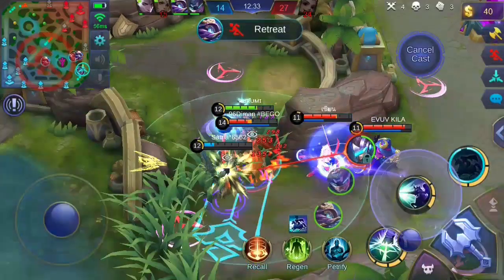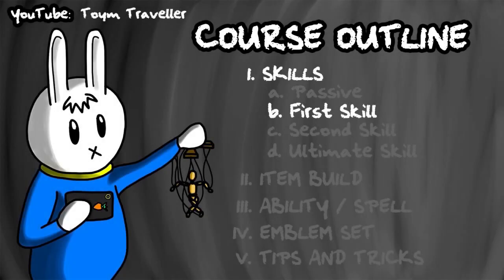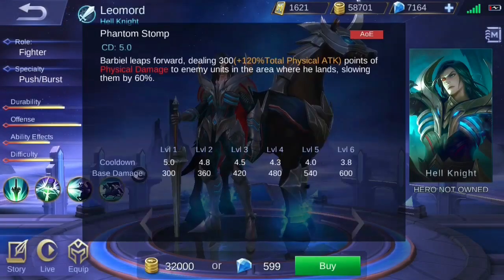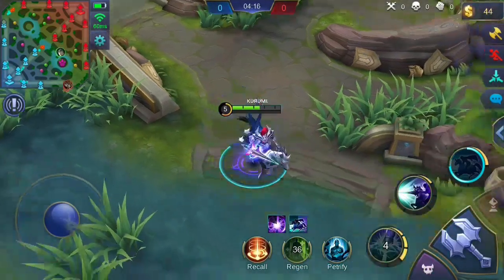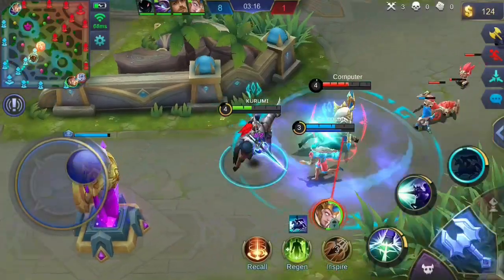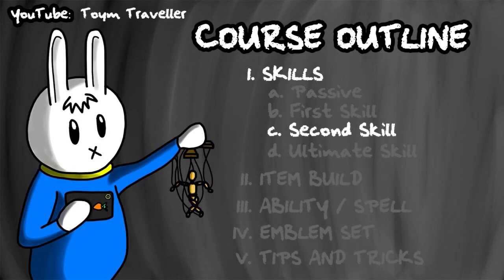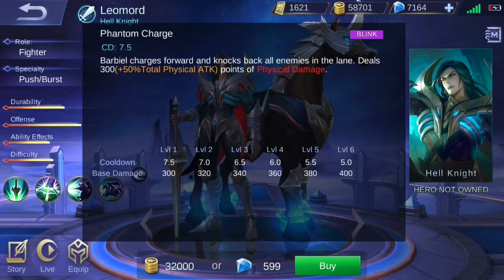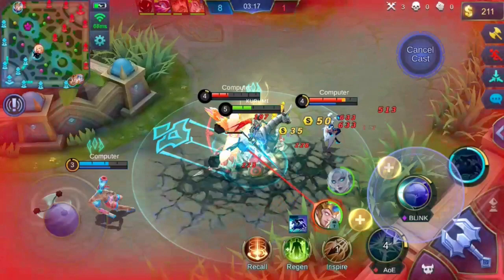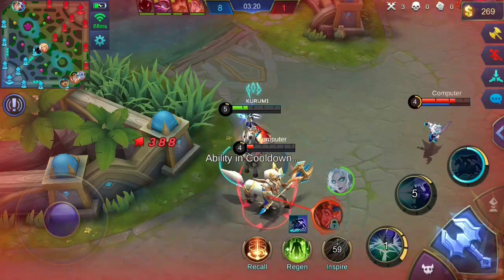Now let's talk about his skills when he is mounted to Barbeal. Leo Mord's first skill, Phantom Stomp, lets Barbeal leap forward. Barbeal will deal a certain amount of physical damage to enemy units in the area of landing, and the enemies hit also have their movement speed reduced. Leo Mord's second skill, Phantom Charge, lets Barbeal charge forward. Enemies along Barbeal's path are knocked back toward Barbeal's destination and are also dealt a certain amount of physical damage.